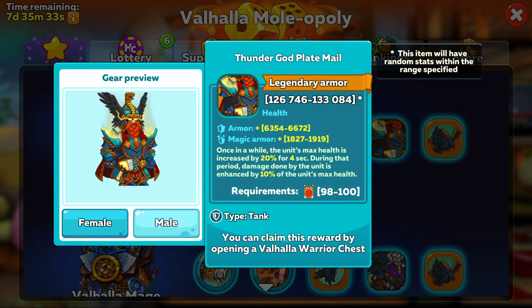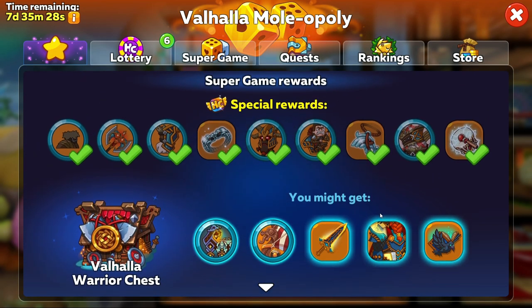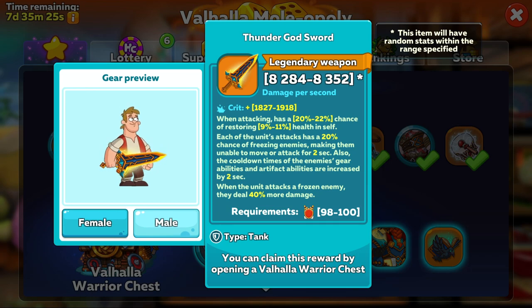There are quite a few close contenders to being great, but the wording actually makes them lose out. For example, the Thunder God Sword. The unit equipped with this sword can deal 40% more damage to enemies that it freezes, but if it said all allies would deal 40% more damage, then this would certainly be worth having.